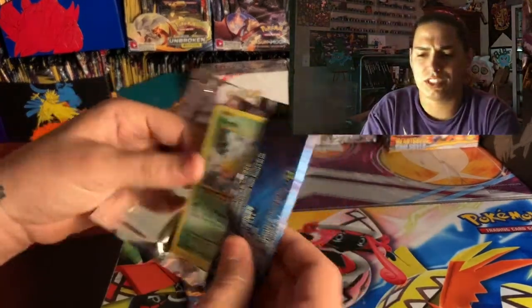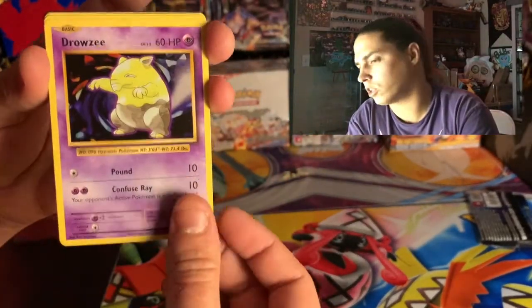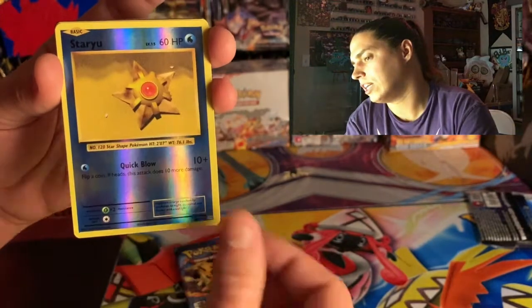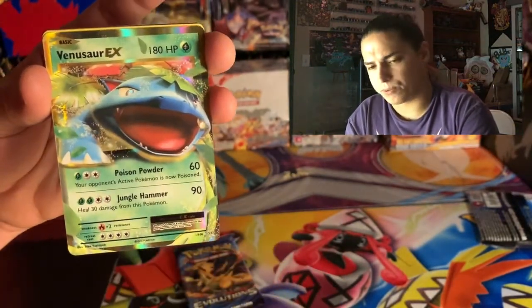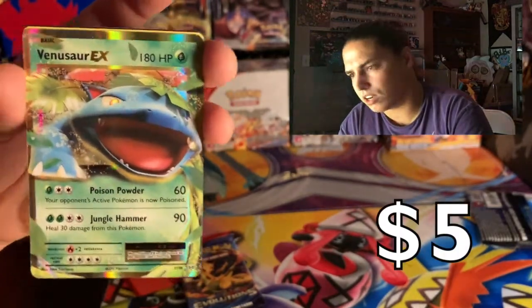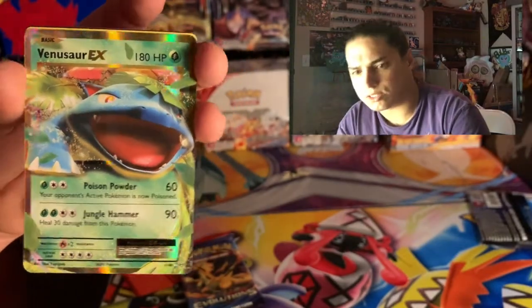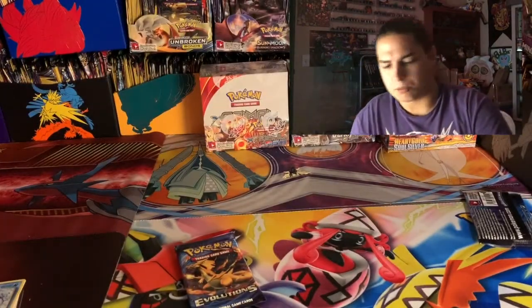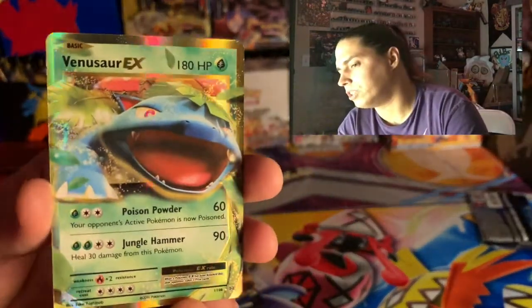I recently opened up a ton of Evolutions and didn't get anything. Weedle, Electabuzz, Drowzee — hi-yah! Boom — starting off with that Venusaur EX! God, it looks miscut almost — look how thick the top border is. Jeez Louise.